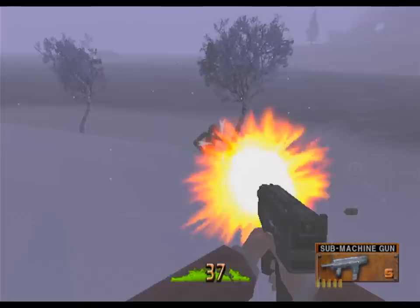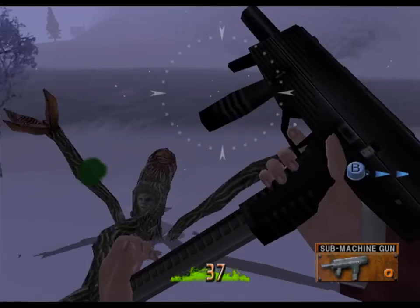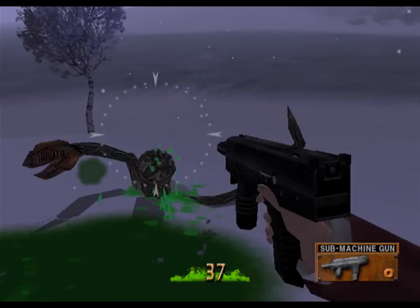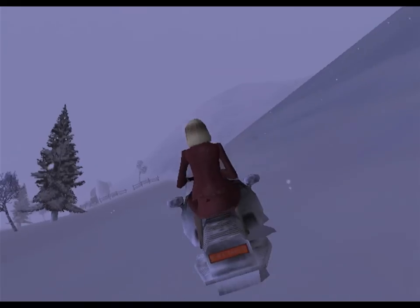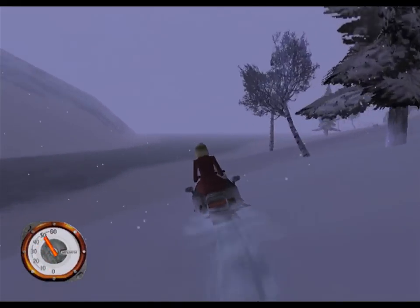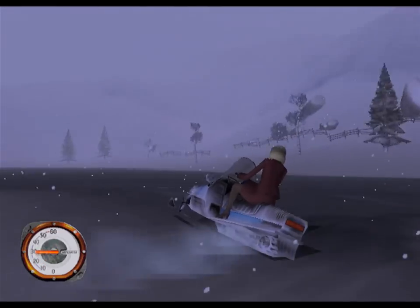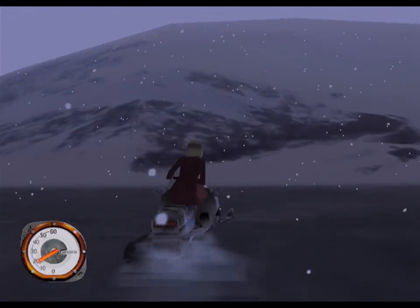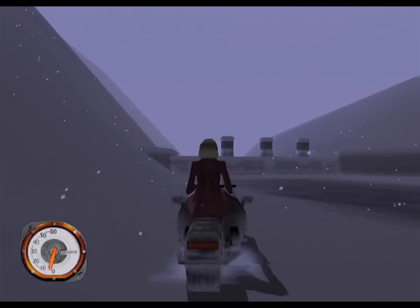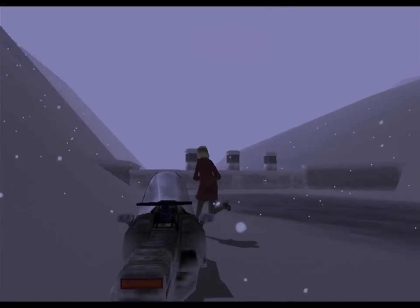Oh, so many enemies. Why are there so many enemies? I feel like they're dancing — they're not really attacking me. Anyway, it can be useful to go into this frozen lake area because even though there's a whole lot of nothing in it, there are some grenades and some shotgun ammo, which can be useful. Right here at the end of the lake are some items to pick up.